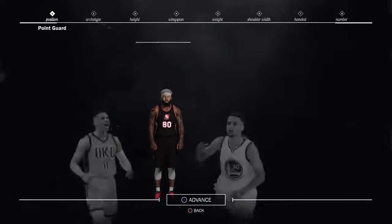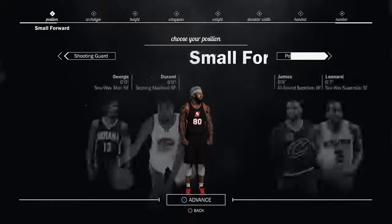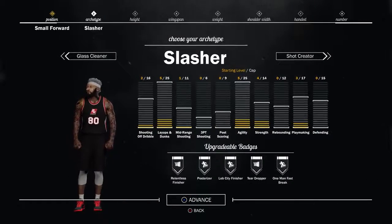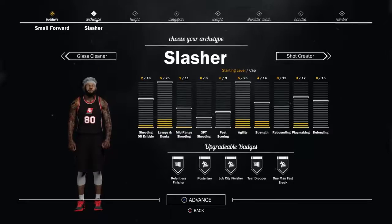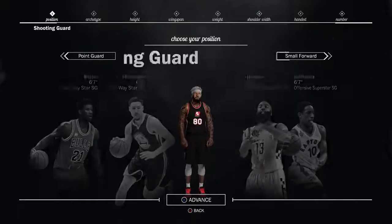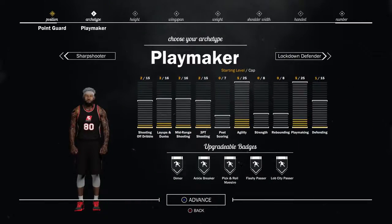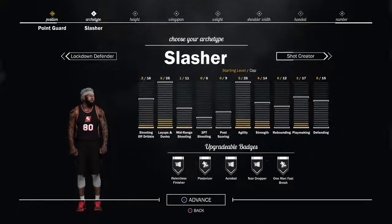If you choose a small forward, that's bad because you only get the Lob City Finisher badge. Nobody wants that. Acrobat wins that all day, every day. So yeah, first thing you make is the point guard position.